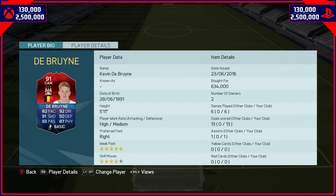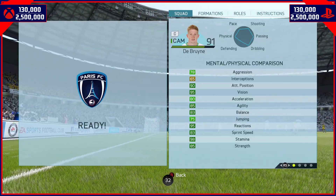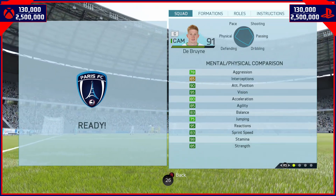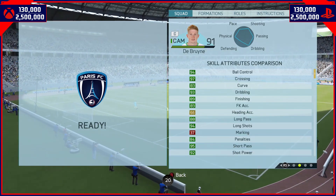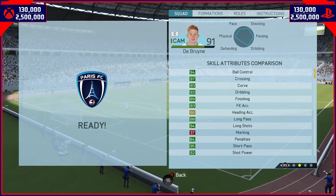In terms of price, 130k to 2.5 million on both the Xbox and the PlayStation. In-game stats — look at some of these: 90 positioning, 80 acceleration, 80 free sprint speed, so he is quite nippy. Strength 85, aggression 78 — he is quite strong, he can hold his own, and that is a great trait to have for a CAM on this game. His skill attributes blow other CAMs out of the water.